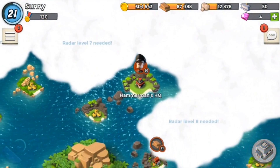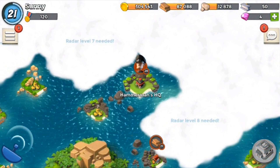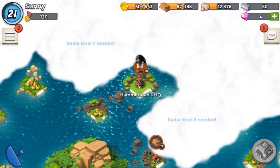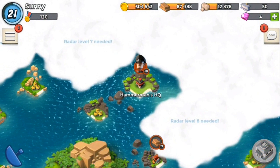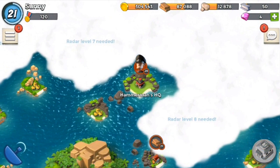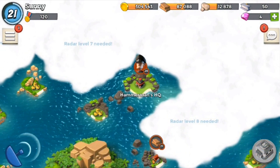Attack! Here we go, we got this. Hopefully we don't lose connection. So yes, I think you unlock Hammerman with level 6 radar, or level 5 radar. He is actually the one that unlocks the volcano base on Saturdays — or some of you get it on Fridays. I get it on a Friday.